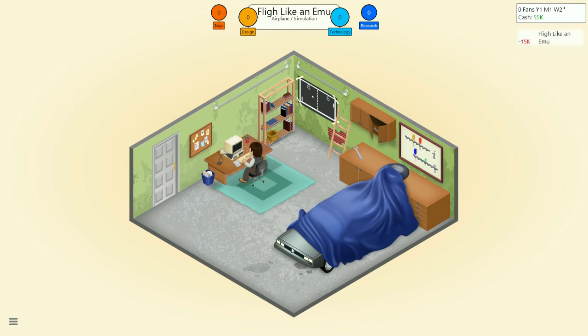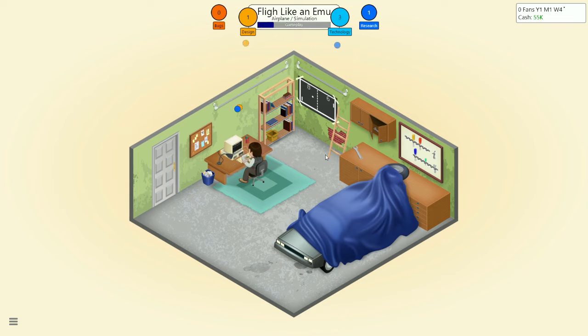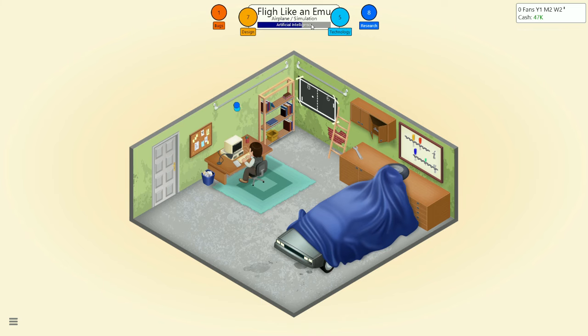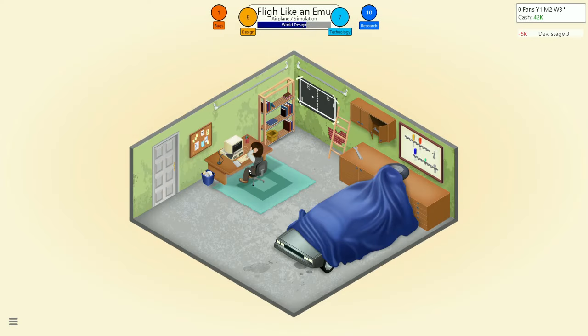The sequel will be 'Fly Like a Kiwi,' then 'Fly Like an Ostrich,' maybe 'Fly Like a Cassowary.' So gameplay, no story, engine — good. This is the gist of the game. No dialogues, artificial intelligence, level design — bam. Those things decide how much you're going to put into each category. Different games need more of certain things. Each color corresponds to the colors on the bottom bar. World design means the story of the world, the backstory, and so on. It gets more complicated but for now that's all we have.